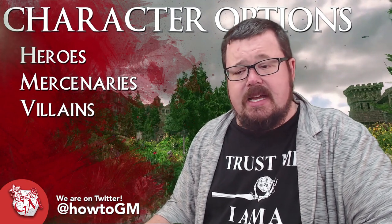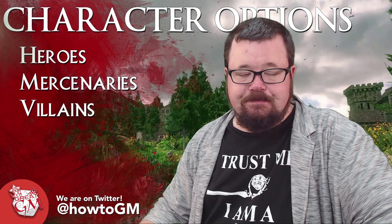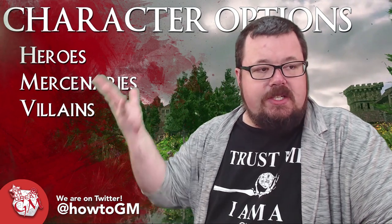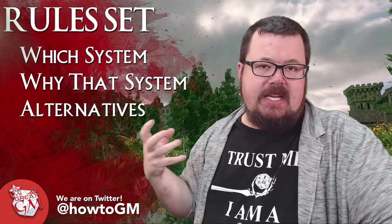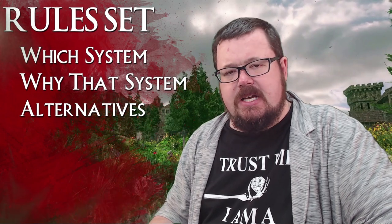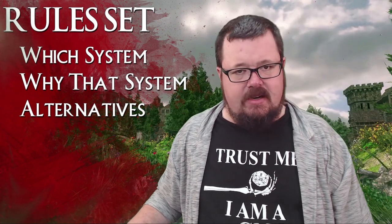Generally speaking, they go mercenary or villain, and you need to be prepared for that. Mercenaries is really the easiest option — they're hired by the government to hunt aliens, or hired by aliens to hunt governments — it gives you so many options. Heroes is great for moral dilemma choices. Villains is where you need to put the pressure on the players to make sure they don't get caught. Once you've talked about character options, your players should have a pretty good idea of the types of characters they're going to need.